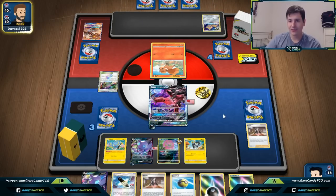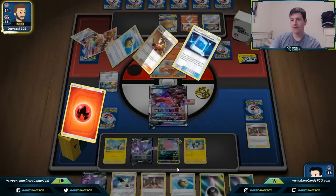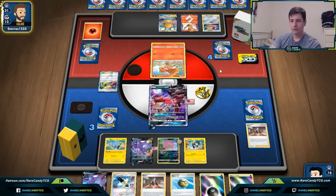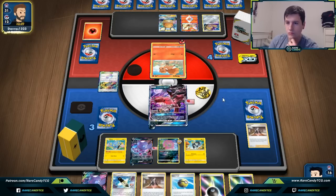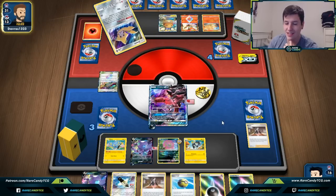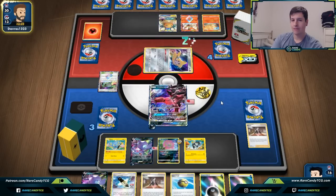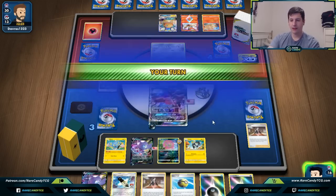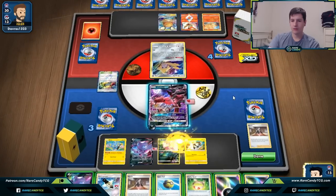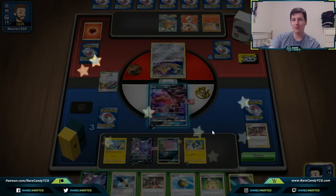Our opponent gets down Jirachi and Heat Factory, plus Victini — and we gave them a ridiculous four cards off the Marnie. Victini isn't doing much damage yet. They attach to Vulpix and hard retreat, revealing Ninetales — that's where things get sketchy. But they just pass, unable to mount a counter-attack. We use Building Spite, get energy down on Luxio, and get the victory screen. The lock was up when we needed it, and the Marnie plus Doom Count GX knockout closed it out.